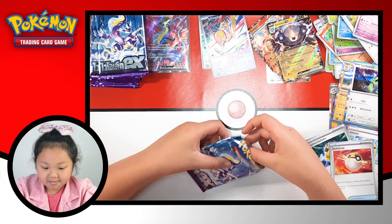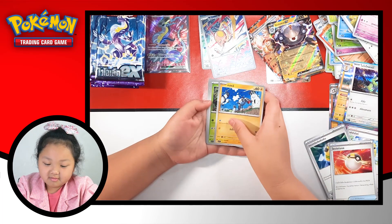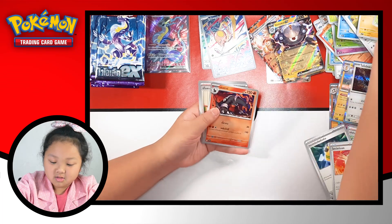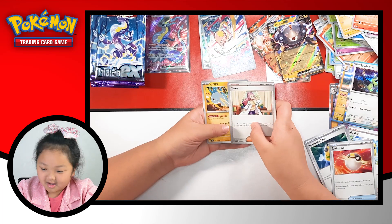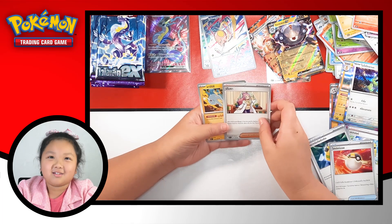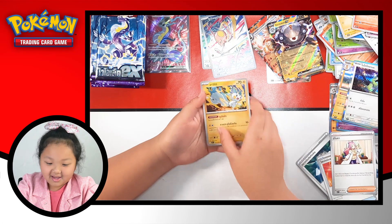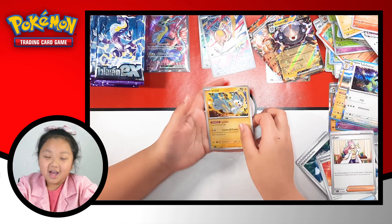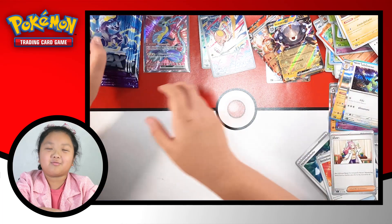Next one. We got Magnemite, Toadstool, Houndoom, and hello Mrs. Miriam - why did I say Mr.? And Pachirisu - hello Pachirisu, you're one of the hardest ones to pronounce, remember?